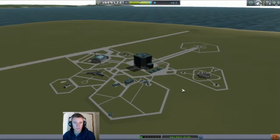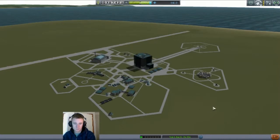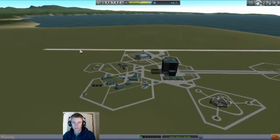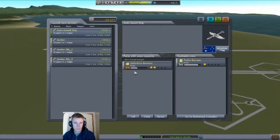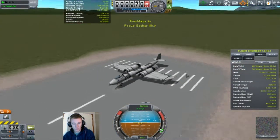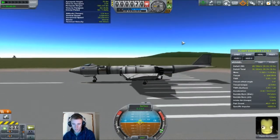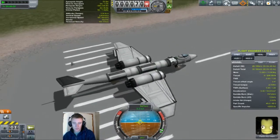Let's see what else is going on in the KSC. We have plenty to upgrade R&D, though we don't have enough science to actually unlock R&D yet. But what I can do is show off a new plane that we have. I thought the Seeker Mark II was beginning to show its age — it was kind of slow and not very sleek. So I built this.